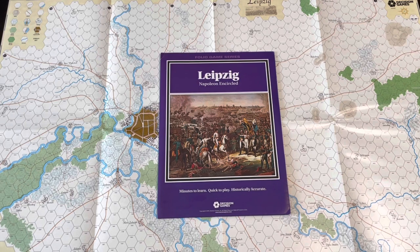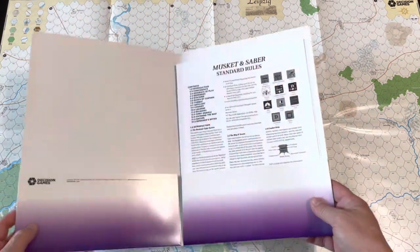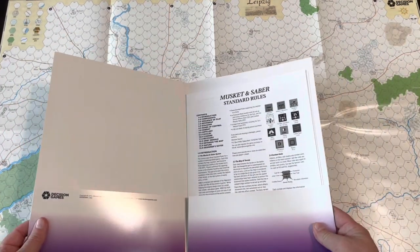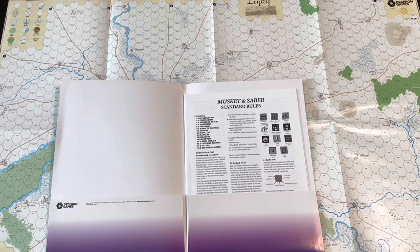Unfortunately I do not have a lot of Leipzig games that cover the entire battle or large portions of the battle, so I decided in covering those postcard games to pull this game out, which is one of my only games that faces the entire battle. If you're not familiar with folio games, they come in a folio — you get them in this little folder here. The map comes in here; I've got the map already laid out. You have the rules in here. This is a series system — the Musket and Saber series — so you're going to have the standard rules for the series and then specific rules for Leipzig.